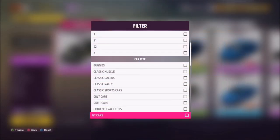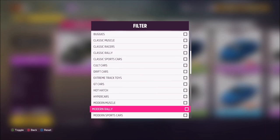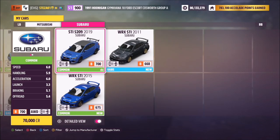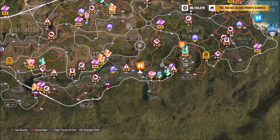To pick a modern rally car, go to your car list, press Y to filter, and scroll all the way down to Modern Rally. You can pick whichever car you want — it's pretty much just a choice of Mitsubishis and Subarus for the most part.